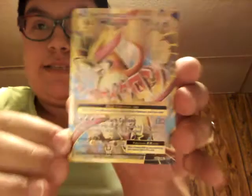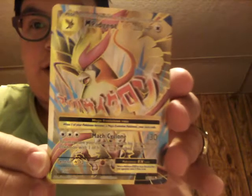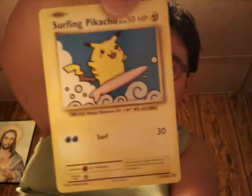Out of nowhere, I was opening up one of these Illusion packs, and out of nowhere I get this. Is that rare or not, guys? I need someone to find out and tell me. I also got these other cards that have the little star on them — I don't know if that means they're rare. One of them is Here Comes Team Rocket, which has a star on it. I don't know if that's rare. And there's a Surfing Pikachu and an Arcanine. I'm going to be putting those with my rares, just in case, because I have no idea.